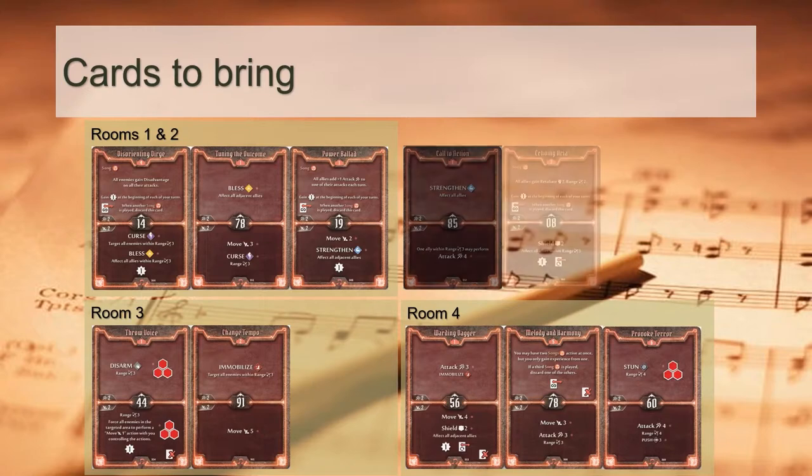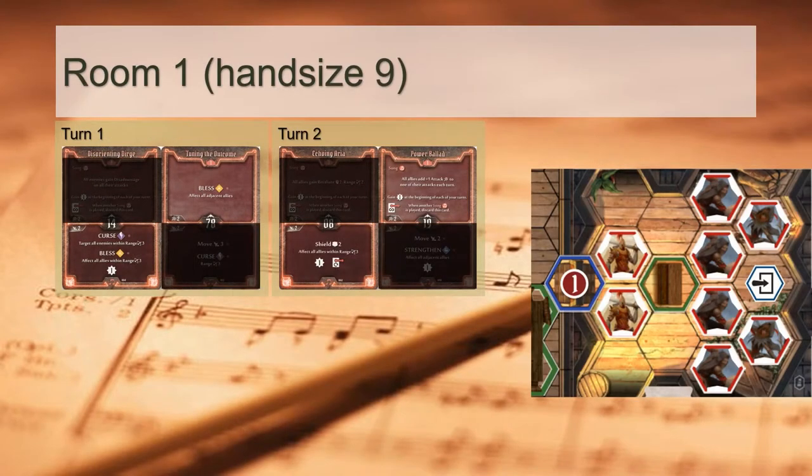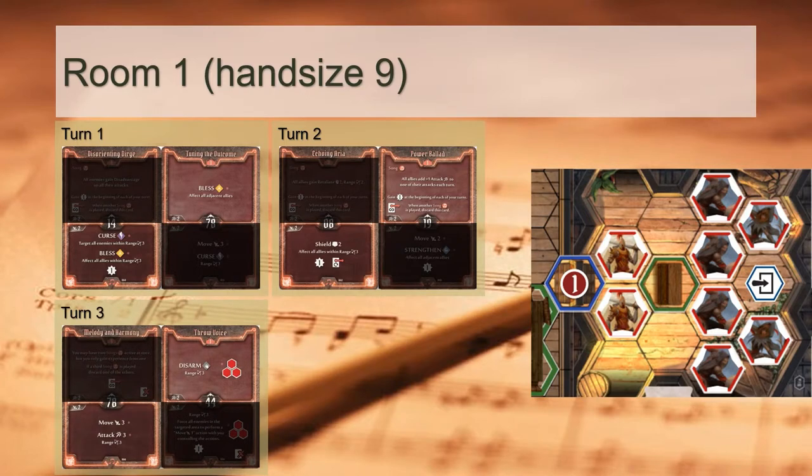So this really leaves us with Echoing Aria as our card of choice. With a level 3 card slot available, why not use it? Echoing Aria is a wonderful defensive card for the first 2 rooms, since your squad is taking many instances of 3-4 damage. This also gives us a useful bottom action for our opening moves. We are definitely playing Disorienting Dirge into Tuning the Outcome first, taking advantage of our opening formation to obtain all 10 Blesses. This means Power Ballet, despite being a strong offensive song, is delayed to turn 2, where it's paired with Echoing Aria for defence. Throw Voice is a good follow-up for turn 3, protecting our team from damage, paired with the bottom of Melody and Harmony to advance our Soothsinger closer to the door.